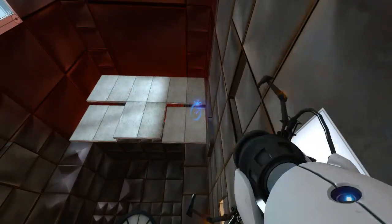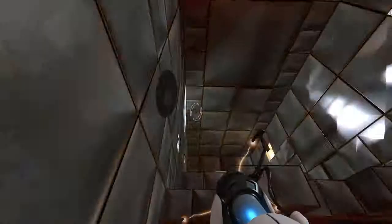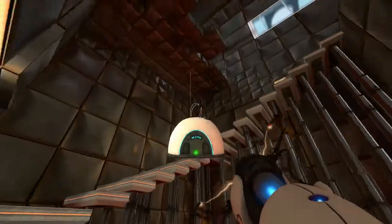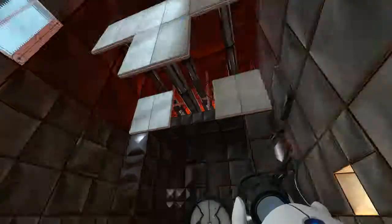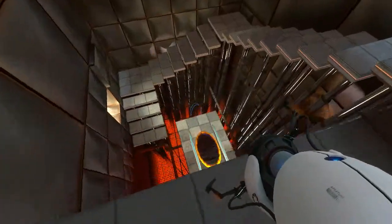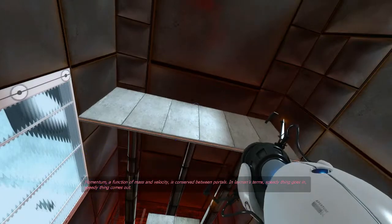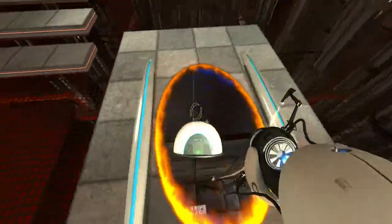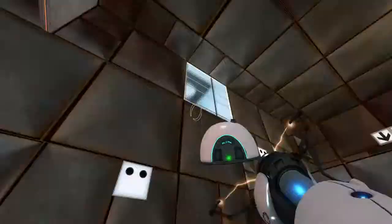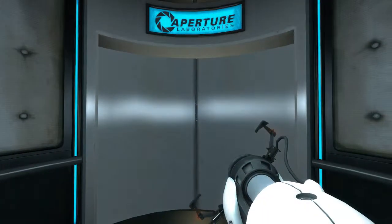There it is! That might actually be kinda hard to get. I had it for a second — there you go! And that portal is positioned wrong for this — I'm gonna put it somewhere around there. My radio! Momentum: a function of mass and velocity is conserved between portals. In layman's terms, speedy thing goes in, speedy thing comes out. Yep, that's basically how it works. I guess that's not a problem — let's go on without the radio.